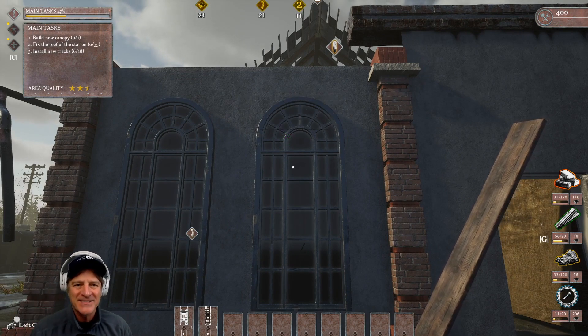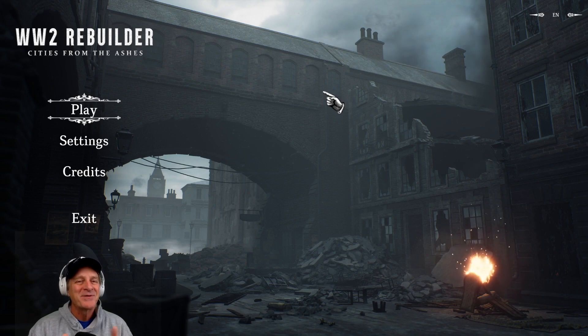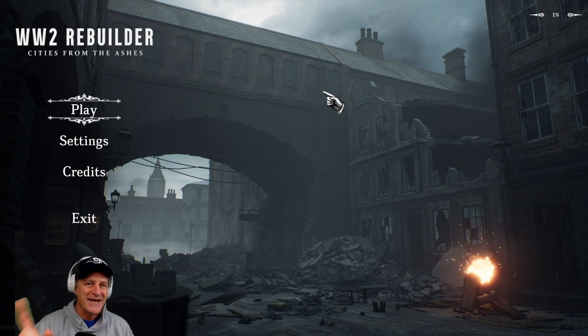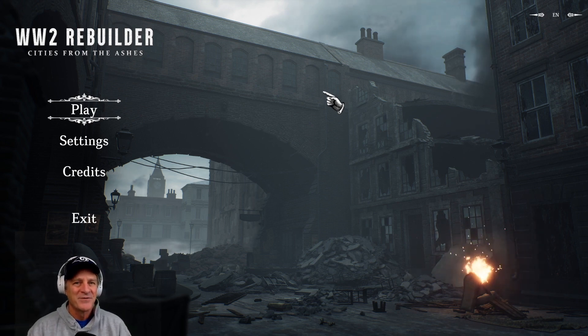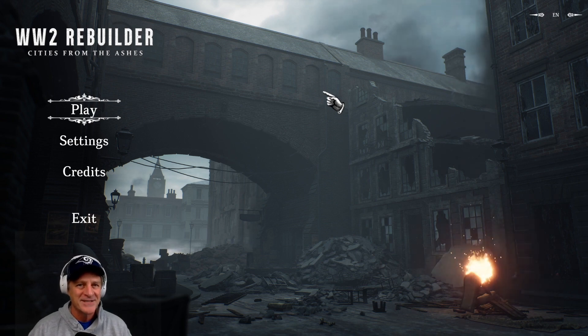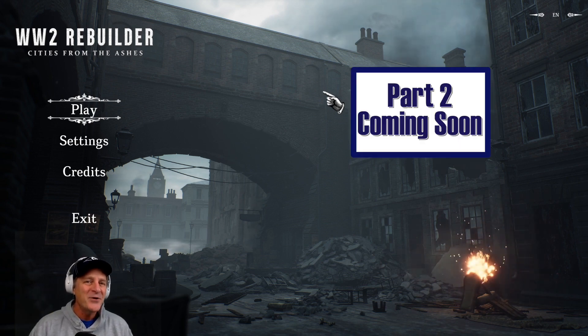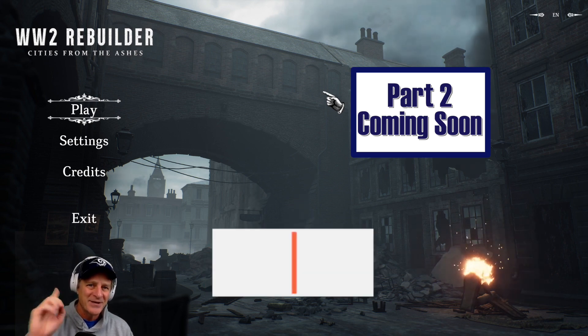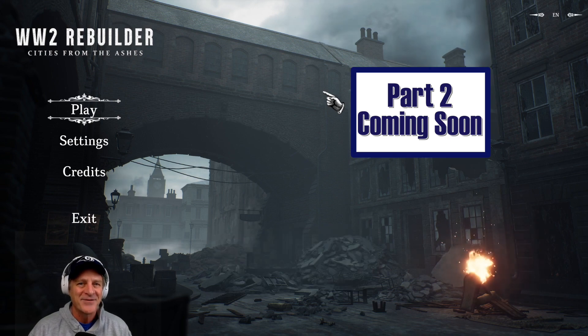We have three main tasks left. I anticipated we could rebuild the whole station in about 30 to 35 minutes, but it turned out a little longer than that. So I'm going to carve this up into two parts — there'll be a link to the second part where we'll rebuild the roof, fix the gutters, build the canopy, clean up the area, and decorate. Let me know if you have any questions and comments down below — I'd love to hear what you think of the game so far. Look forward to seeing you in the next episode. Thanks everybody, have a great day.